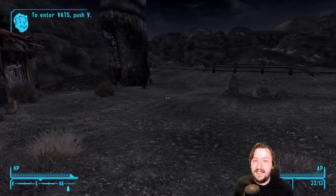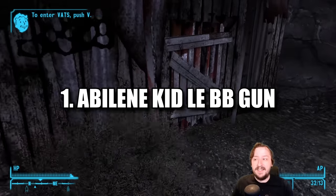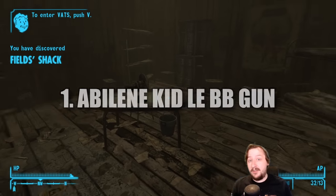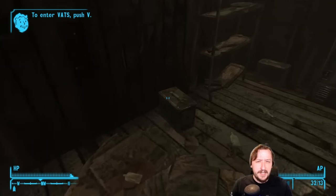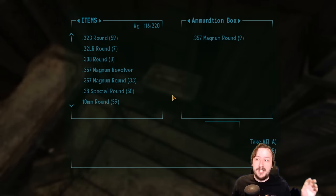Without further ado let's begin. Our very first weapon is a very fun one — this is the Abilene Kid LE BB gun. This is the unique BB gun which can be found at the north end of New Vegas, very close to the Boomers' place, so it's pretty easy to actually find whether you're trying to or not. It's just in a little shed; you can grab it there.